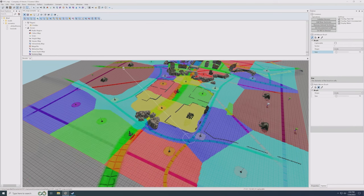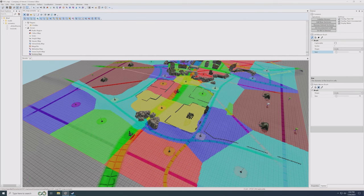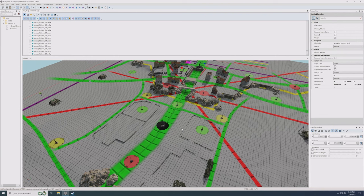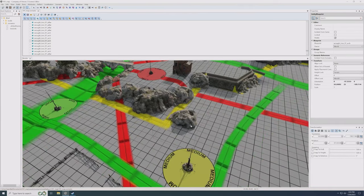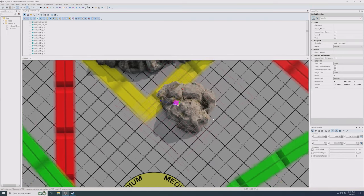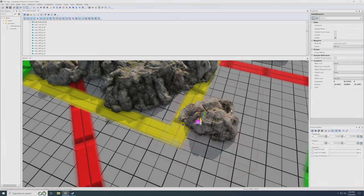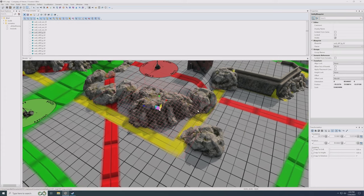Territory points are great for encouraging players to enter an area. Put territory in areas you want to make interesting, and don't put territory in areas you don't find interesting — players will have a reason to ignore those. To clear overlays, go to Scenario Overlays and None. Now let's look at cliffs and impasse. When you have an asset selected you'll notice a red grid underneath it — that red grid is the impasse footprint, indicating where units cannot travel. Even with a gap between rocks, the impasse footprint can block it entirely.